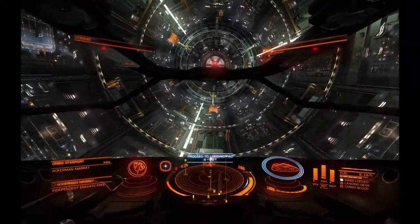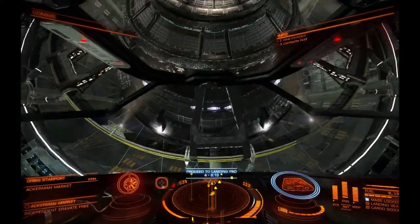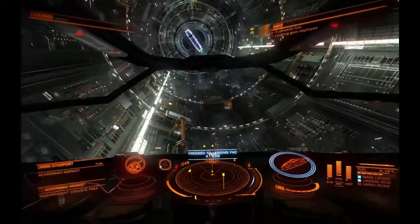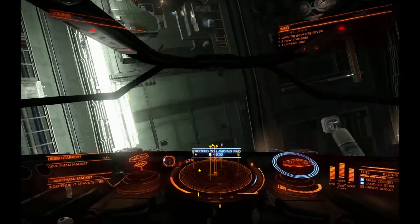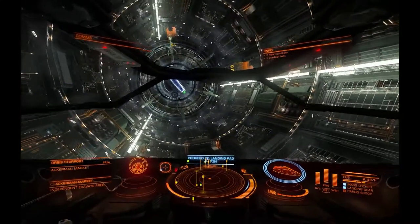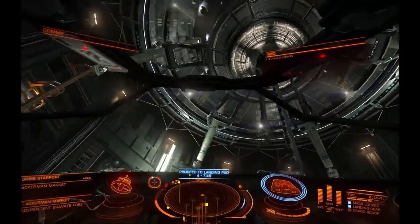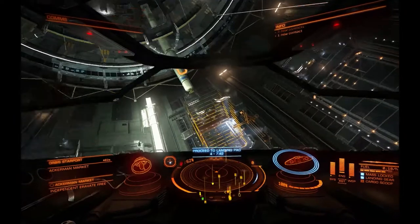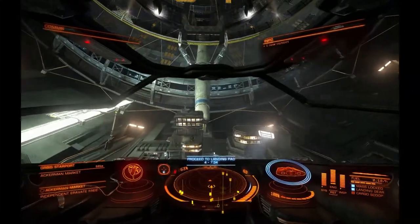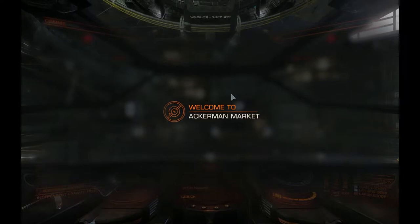We're in. I think eventually I will switch to flight assist off, because I like more hands-on control, even though it may be more difficult. That wasn't too good — flew right over the landing pad. Where was it? There it is — pad 234. Surprisingly made it without any damage, even though we got stuck on the station.